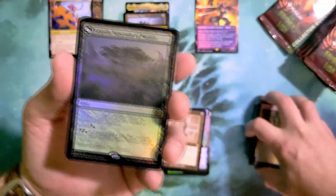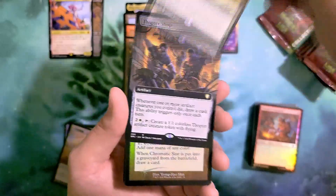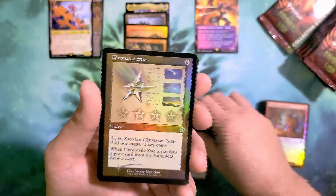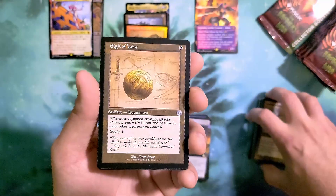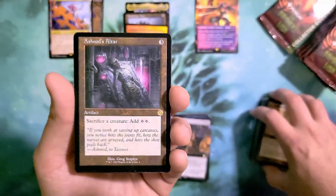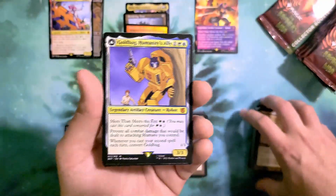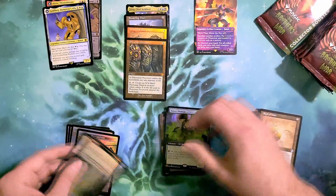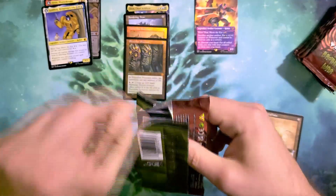We've got Argoth for our pack foil, then Titania's Command. Thopter Shop — I love saying that — in the extended art non-foil, with Chromatic Star in the schematic retro foil. Sigil of Valor is our retro non-foil, and Ashnod's Altar — a really nice hit — in the retro non-foil. Goldbug is going to be our Transformer. We finish with Fauna Shaman in the extended art foil. Every time I see Goldbug I think of Goldberg from old WWF.